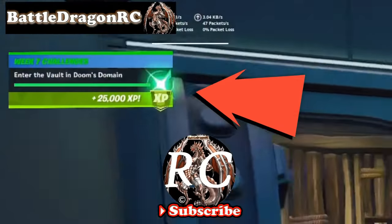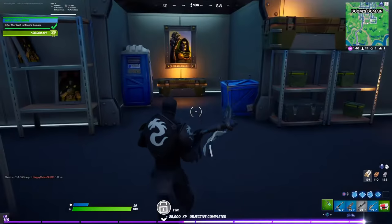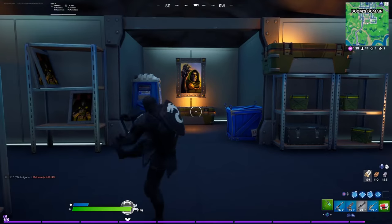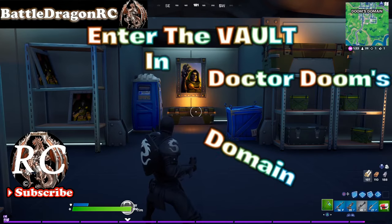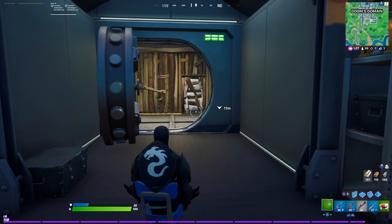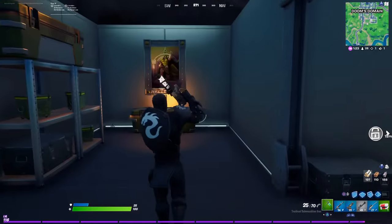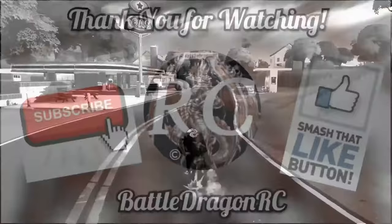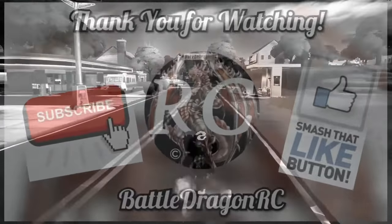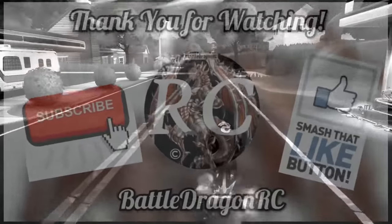Here you have it guys - we have completed the challenge: enter the vault in Dr. Doom's domain! Check it out, very, very nice. We are literally the first ones to come here after all those people. So like I said, we're just gonna sit down and wait for everybody. There were literally like four or five people that came afterward and started fighting outside the vault.